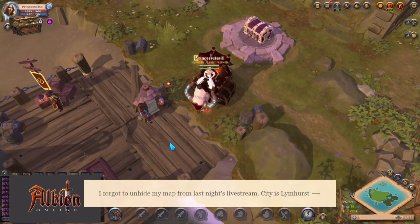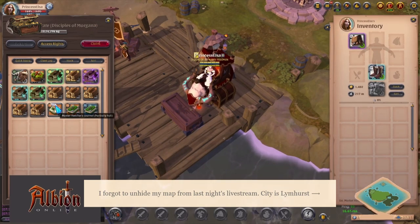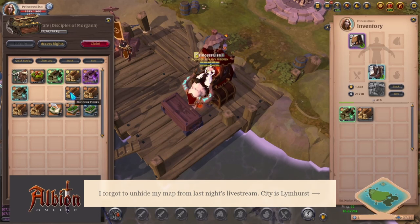This island is also based in Limhurst, and I'm going to craft 6.1 and tier 6 planks.